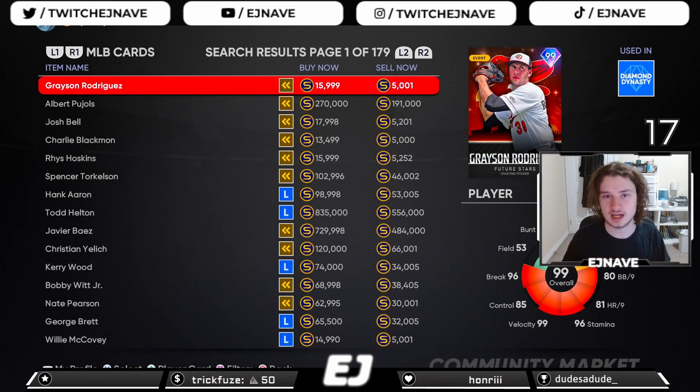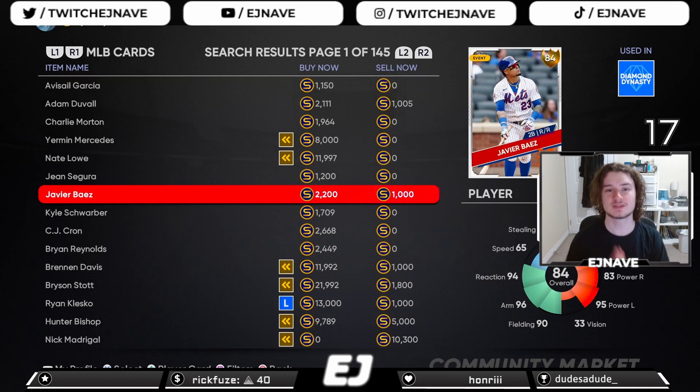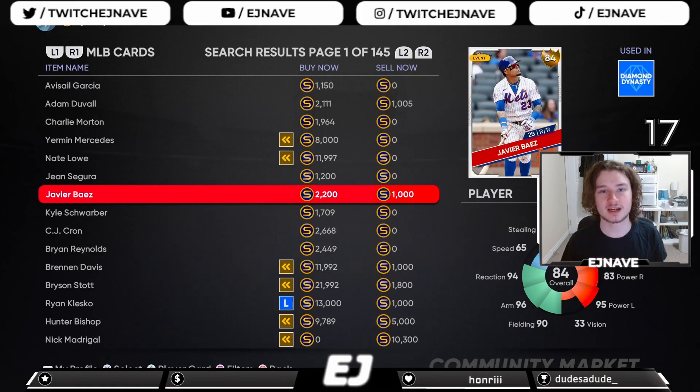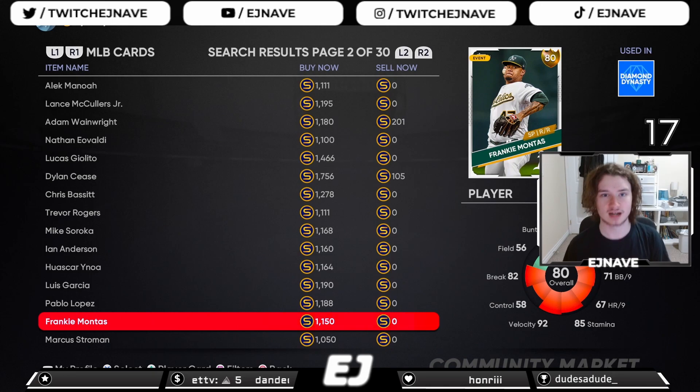If you have a pitcher with an ERA a little bit higher but they're striking out a ton of guys and not walking many, invest on that card. Chances are they'll improve as the year goes on since stats tend to stabilize. You could easily end up with a diamond on your hands. For hitters, I'd recommend Baseball Savant — check metrics like hard-hit rate plus walk and strikeout rates. A great example last year was Frankie Montas — his ERA wasn't exceptionally low but his strikeout and walk rates led to a gold card upgrade.